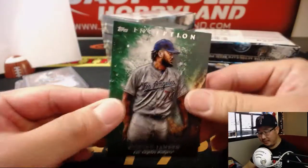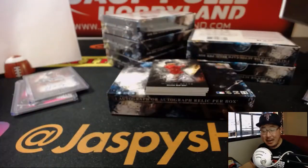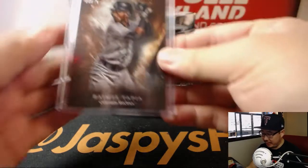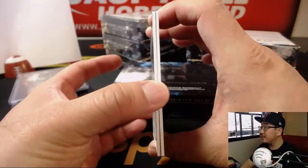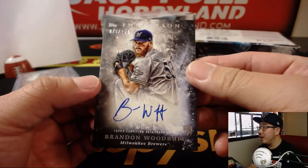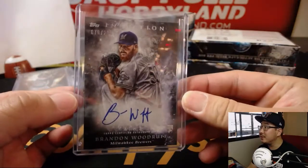We've got Dodger closer Kenley Jansen — green, NL West, 15 out of 50. Rymel Tapia, Rockies — also for the NL West, that goes to Dwayne. Your base cards: Betts, Mailey, and Lynn. And there's Josh Donaldson — when's Josh Donaldson getting traded? And Josh Donaldson reveals a Brandon Woodruff, 78 out of 230, for the Brew Crew — Jeff with the NL Central. Brewers playing some good baseball this season.